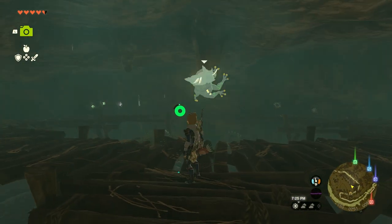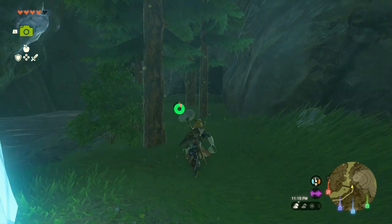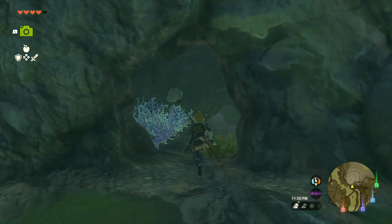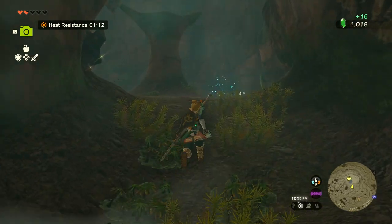Additionally, if you find a Bloopy just running around outside, you can follow it and it will lead you to the inside of a cave. That's very helpful for hidden caves where you just can't seem to find the entrance. And if you don't know already, you can hit the Bloopies and it will allow you to get some rupees that fall from it. You can always use extra rupees in this game.